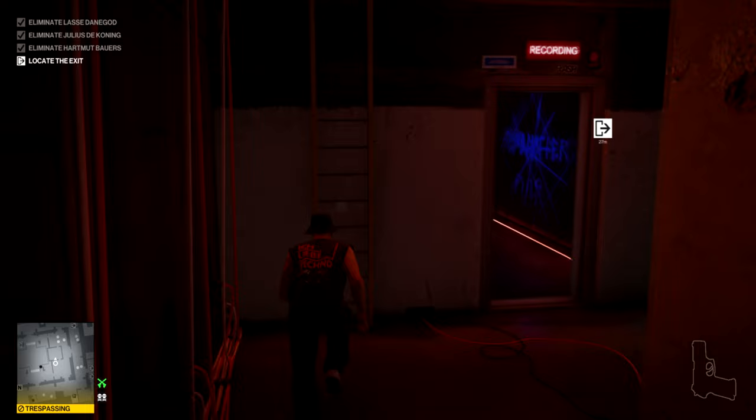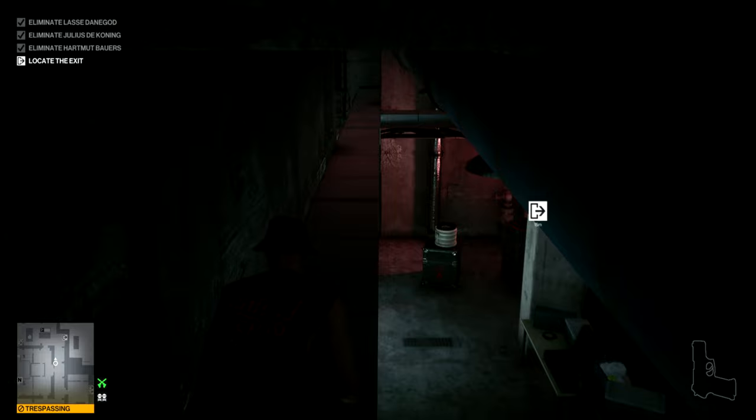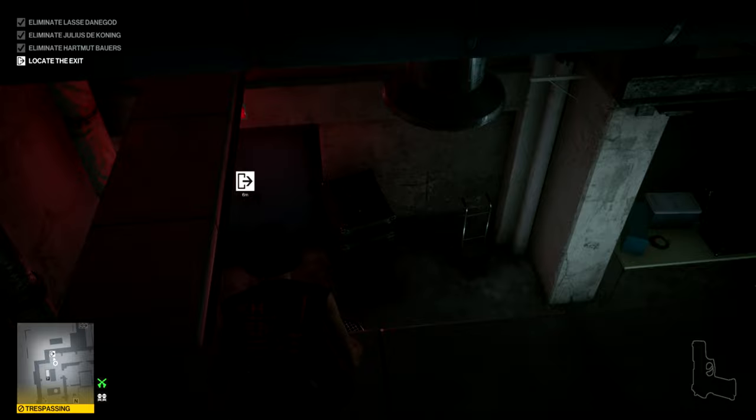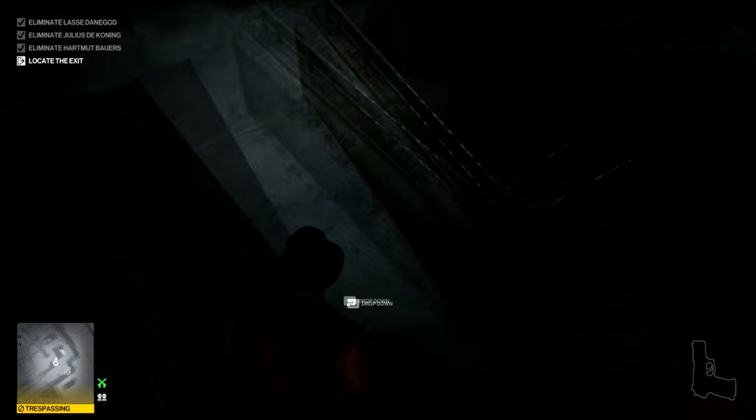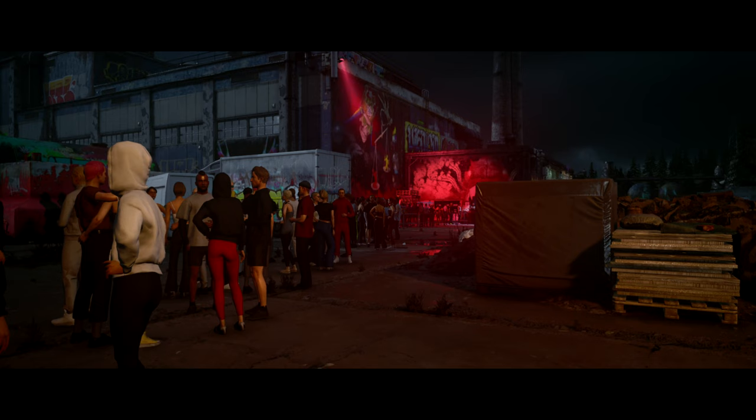Go up one level onto the ventilation piping and make your way to the end, then drop down when you're somewhat confident people aren't watching, because this exit can be a difficult one to use without changing outfit — which you're not allowed to do. But if you drop down in the right place and quickly run over and use the door, you get away with it.